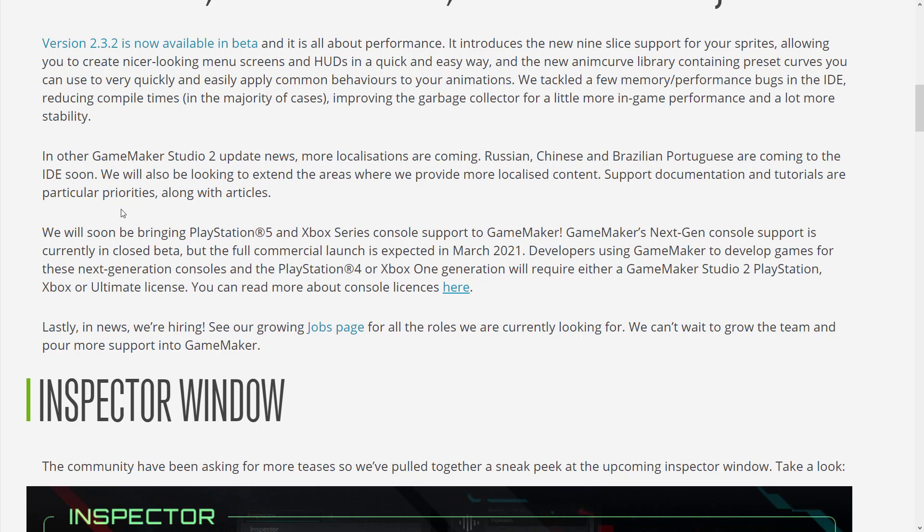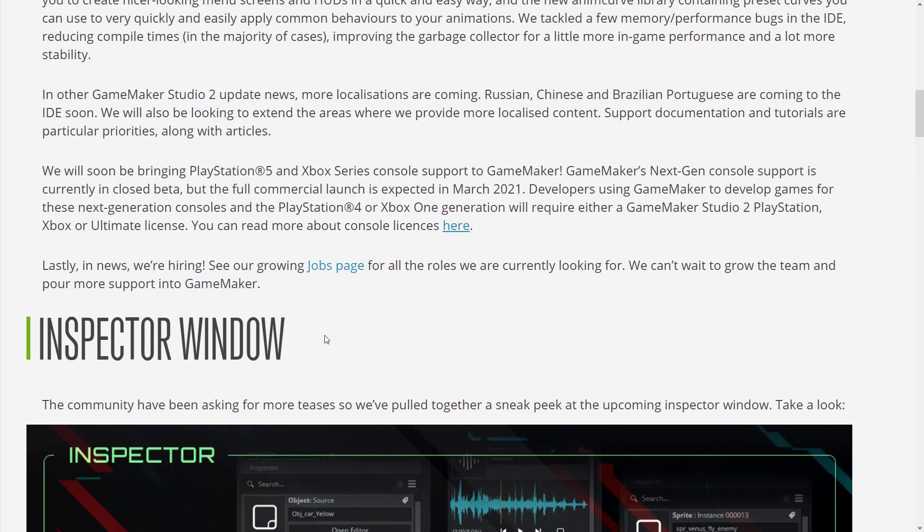It's currently in closed beta, expected in March of 2021. So if you are in the beta, those two platforms are available. There are some details about signing up for consoles, though — it's not as straightforward as just wanting to make a game for those platforms. You do need a commercial license for consoles, and you need to have a developer agreement in place with the console holders.